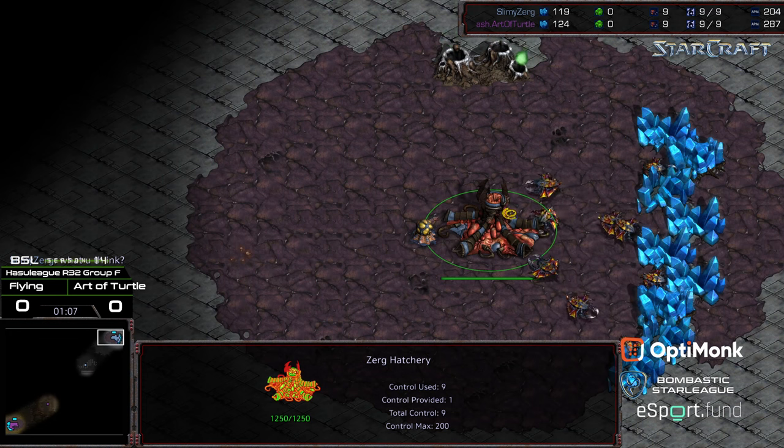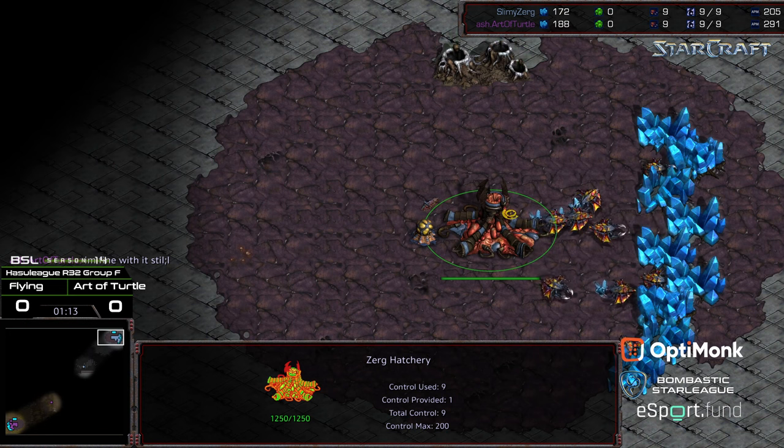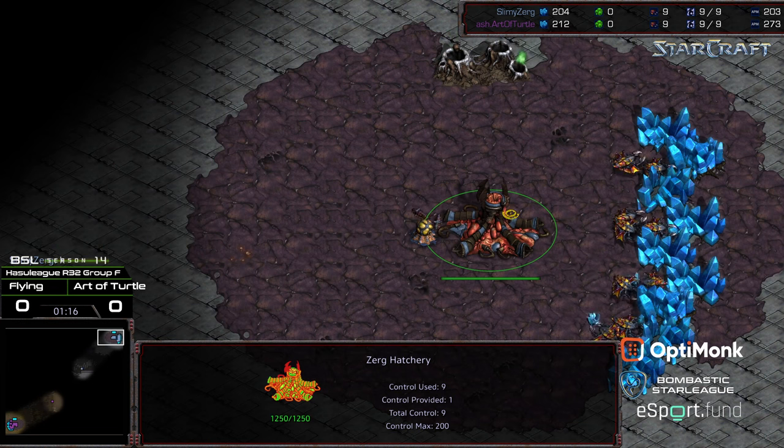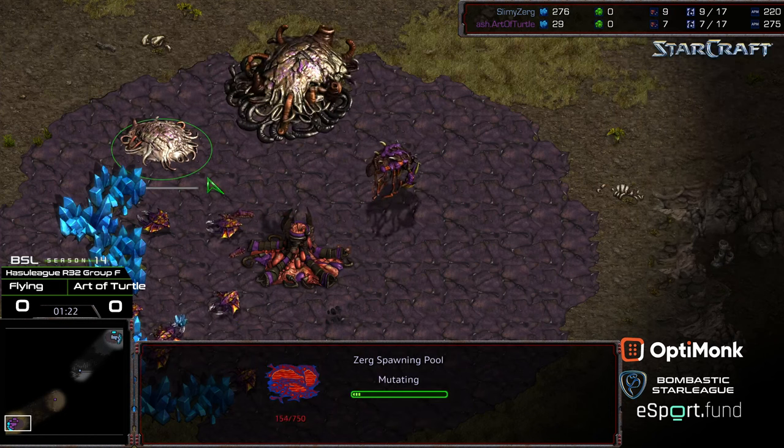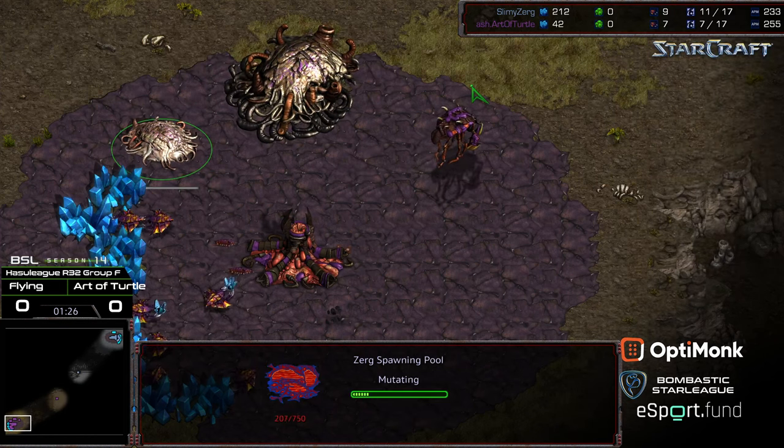I'm not sure what's going on. Maybe there's a lot of lag between these two players. Yeah, my guess is that there's a lot of lag, and that's what they're discussing in the background — looks like they're deciding to just go ahead and play despite all the problems. That is going to make Zergling micro more of a challenge.